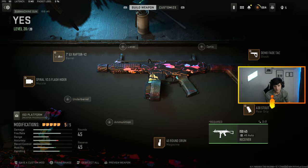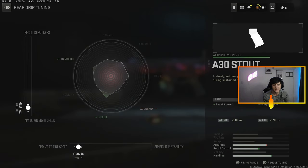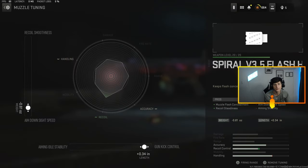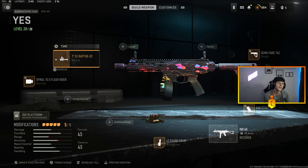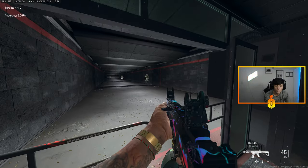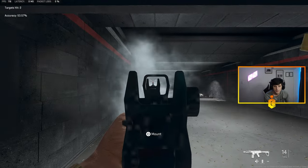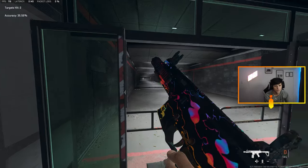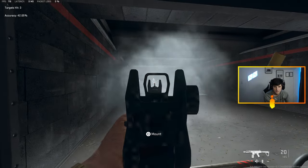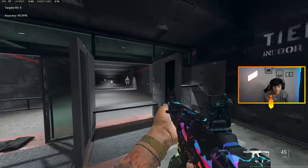And number one — I think everybody knows who's gonna be — we got the ISO 45. This gun is absolutely insane; every time I pick it up it just feels right. Build: 830 stout grip, Demo Tac Fade, 45 round mag, Spiral V3 Fly Five flash hider, and the seven inch X Raptor barrel. This thing puts people away — oh my god, it's like every time I pick this thing up, it's closing time.